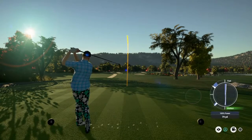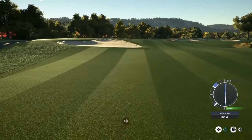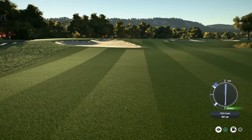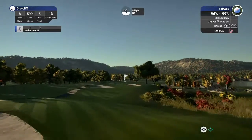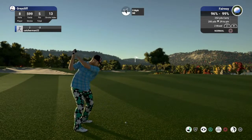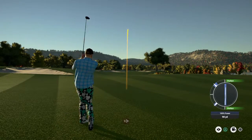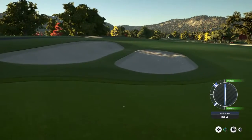The default wind puts us dead into the wind — that's tough for a par five. Downwind it's kind of reachable, but definitely getting kind of an advantage to the master club users here, especially if that was downwind.